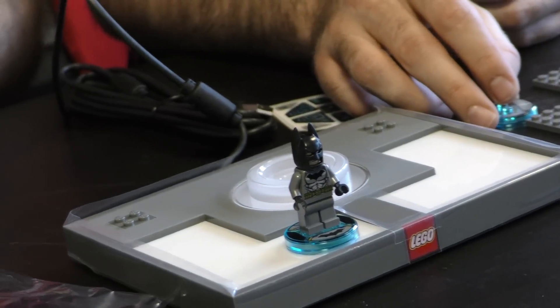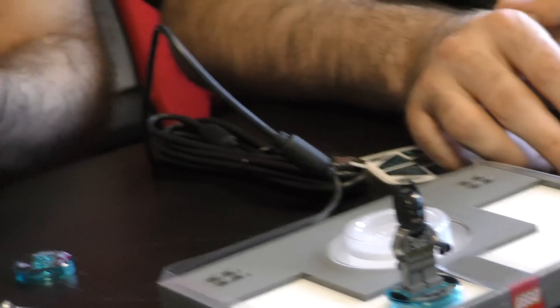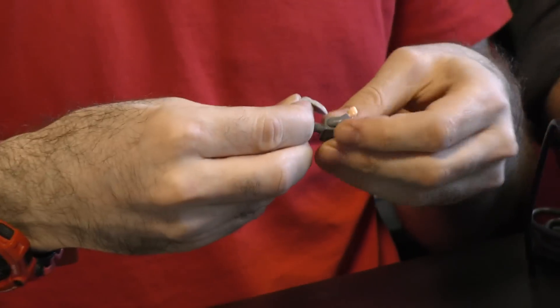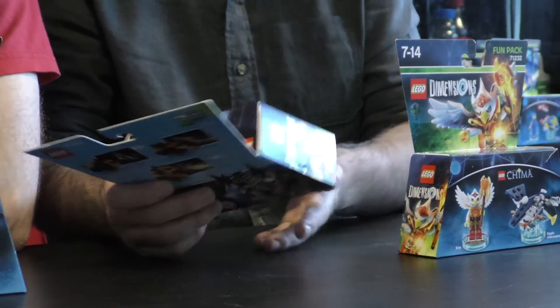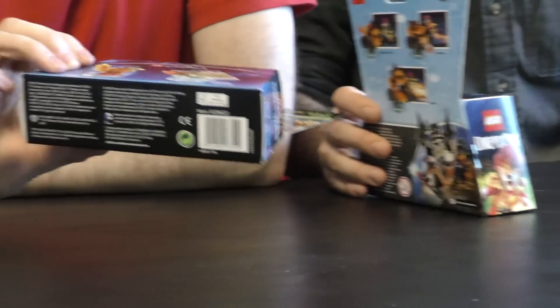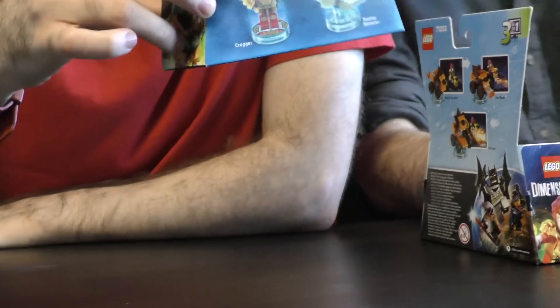Gandalf has a cape too, but I can't be bothered putting that on. Stick his beard on though - he needs that. And we're going to move on to the next pack now. First up we have the Chima fun packs, where we have Eris and the Eagle Interceptor, Laval and the Mighty Lion Rider, and last but not least Kragger and his Swamp Skimmer.